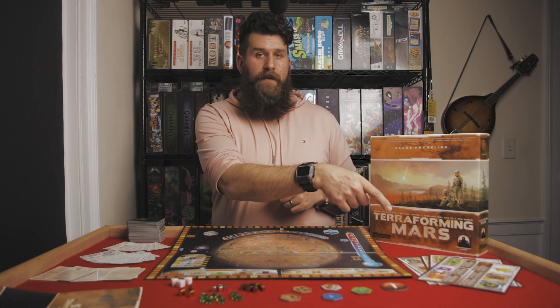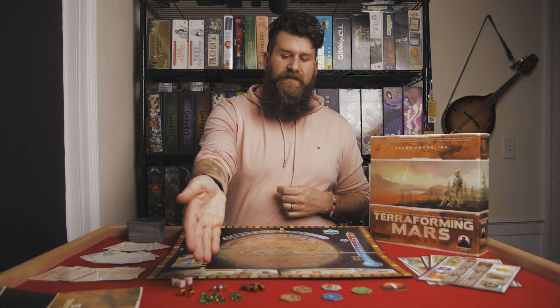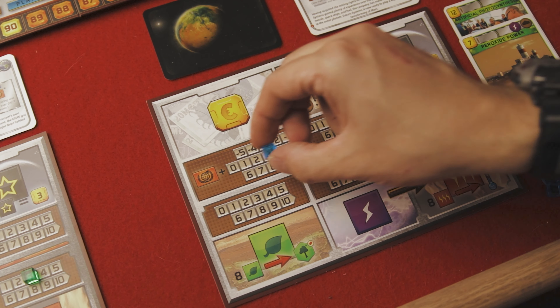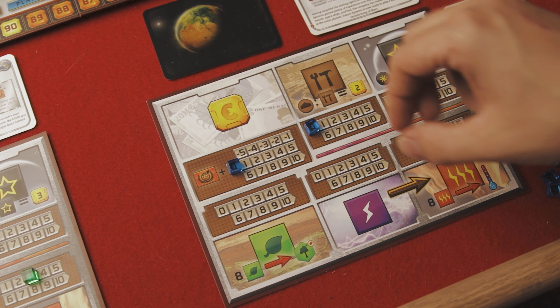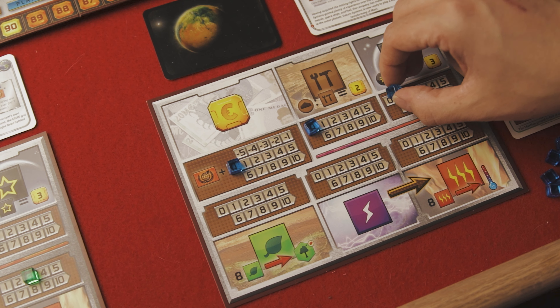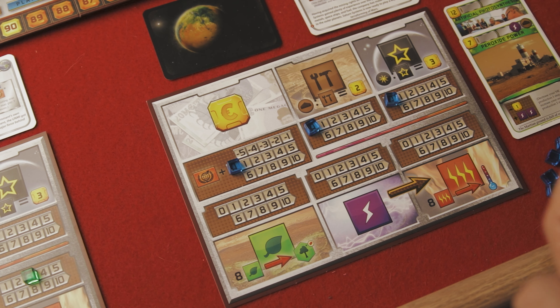Getting into setup: each player starts with a player mat and places one of their player cubes on the zero marker for the production line underneath each of their six resources, since everybody starts with a production of zero for all resources.